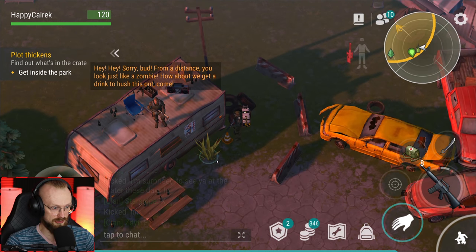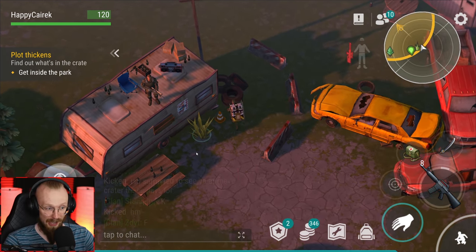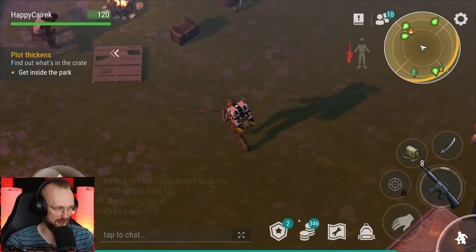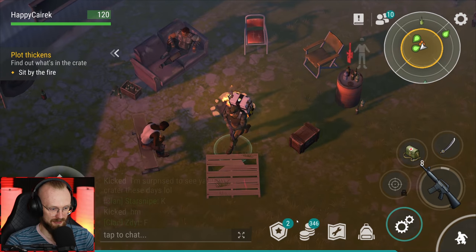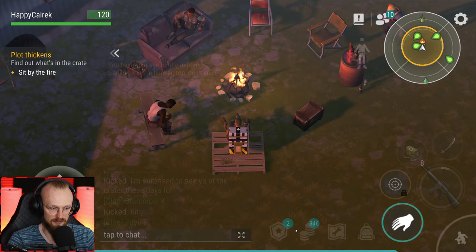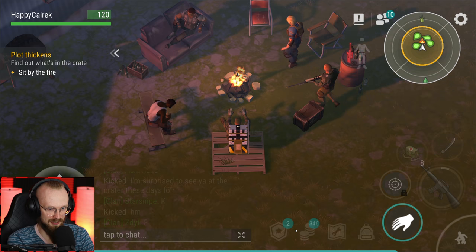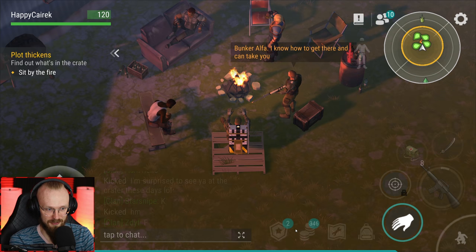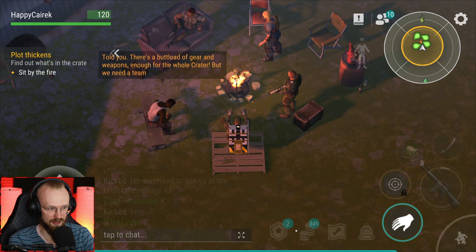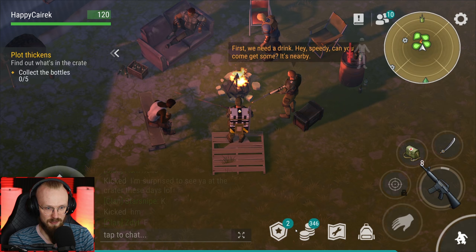'Hey sorry, but from the distance you just look like a zombie. How about we get a drink and hash this out?' This dude was just shooting me with a sniper and I just soaked up those bullets. Let's get to the trailer, then sit by the fire. 'You have your eye on the military's treasure in the bunker too, don't you?' 'I guess yeah, that's where I'm going.' 'Know how to get there - there's a buttload of gear and weapons enough for a whole crater, but we need a team first. We need a drink.'